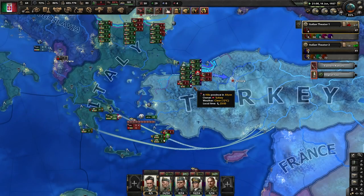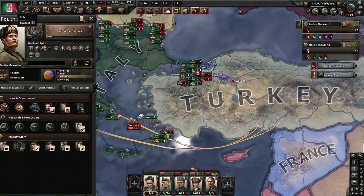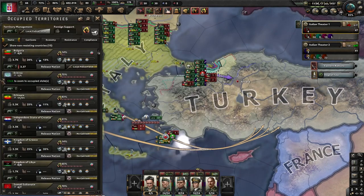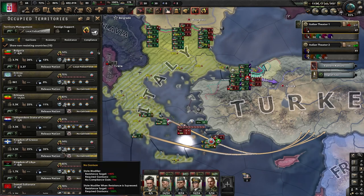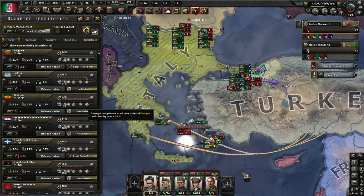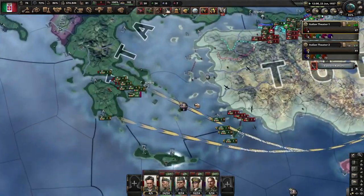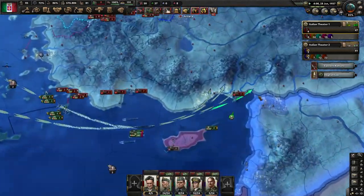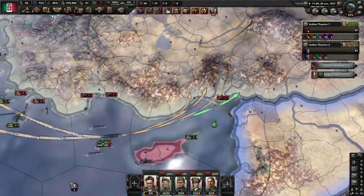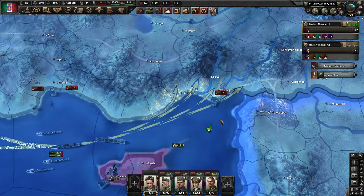One important thing I just noticed: we had no garrison on Greece, but now we do need to change it to local police force. Everything else can stay on no garrison. The naval invasion is ready and they can start right away. They are defending the harbor, but hopefully they are not defending the other coastal regions, so we can get more units in there.